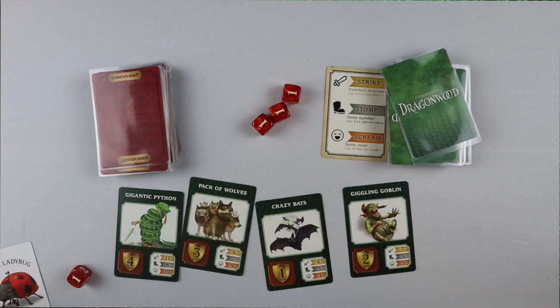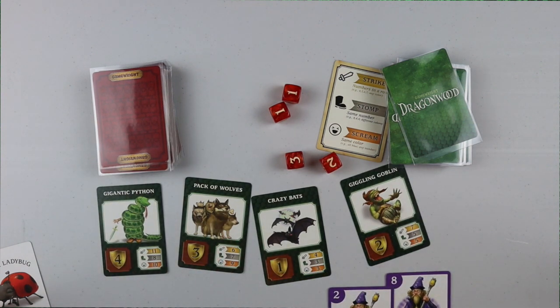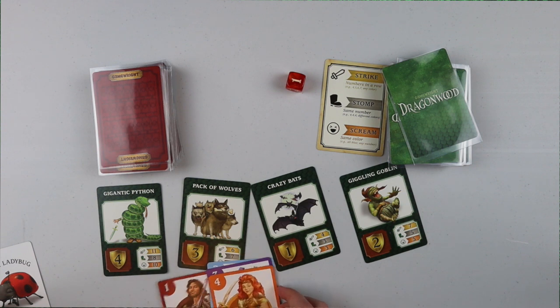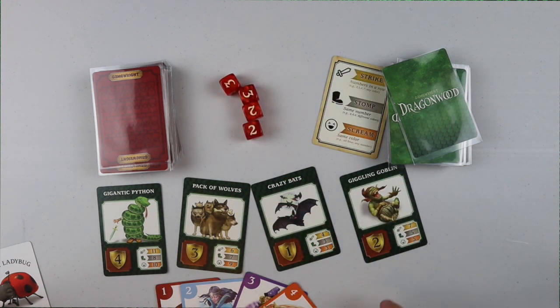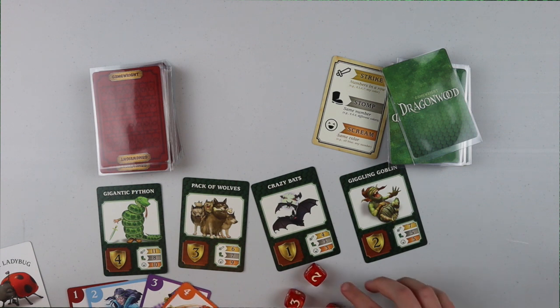The bigger the monster, the harder it is. Crazy Bats — I could even do two of these and probably get it with ones. I got it! Giggling Goblin — I'd probably do this because it's easier, and I got it. If I wanted to go a little harder, I'd pick a Strike — one, two, three, four cards on the Pack of Wolves or the Gigantic Python, grab four dice and roll. I got ten, so I definitely got it.